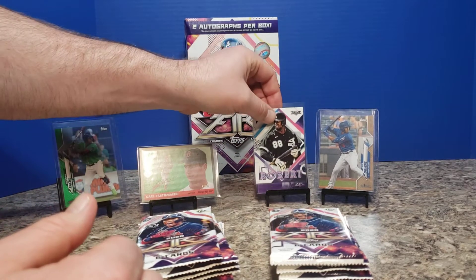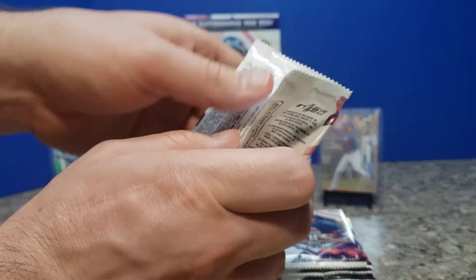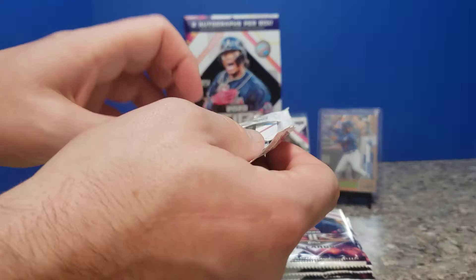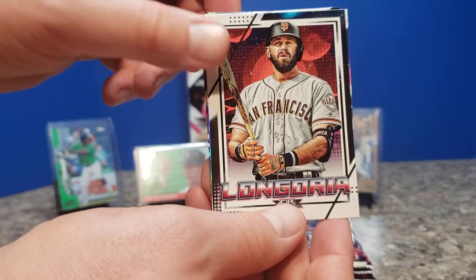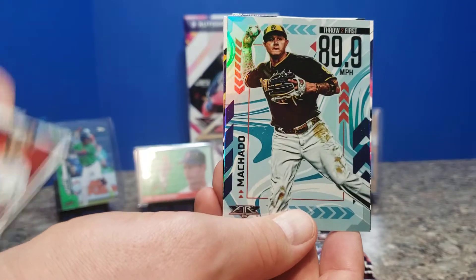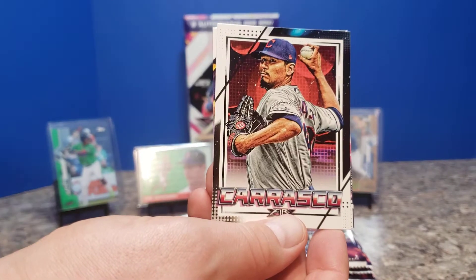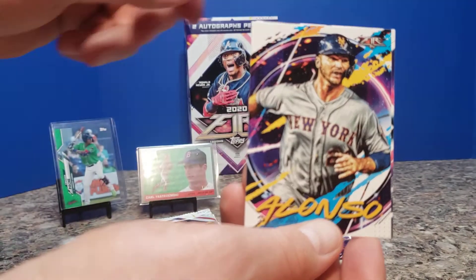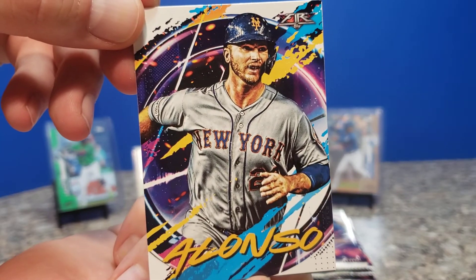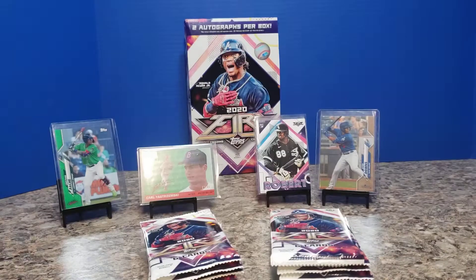We'll cover up Grenier — feel free to correct me in the comments, I'm unsure whether he's French or just has a name that ends with an R. Ketel Marte, Evan Longoria, and another one of those throw cards — this time Manny Machado throwing to first. Carrasco, a Pete Alonso card. Hopefully he ends up doing a bit better in the last third of the season. Ryan Braun to end the pack.